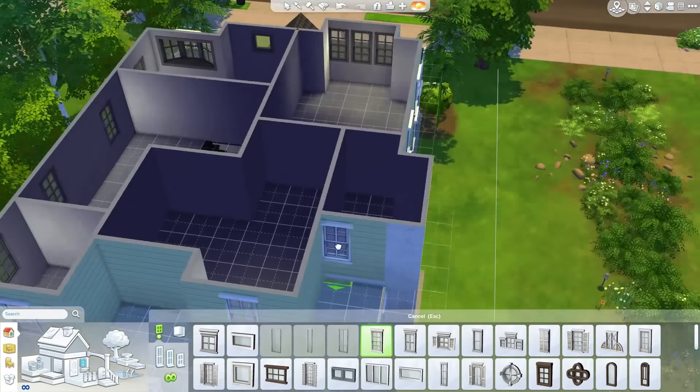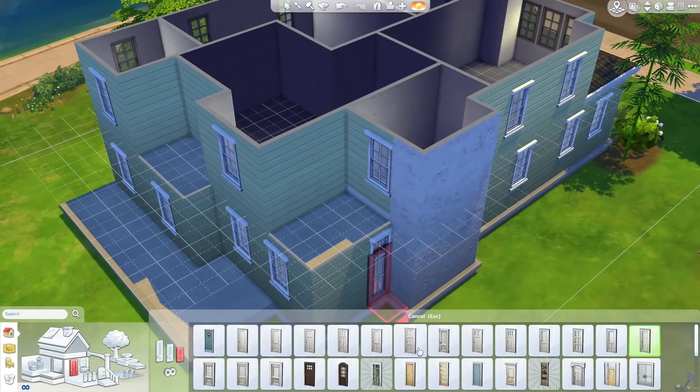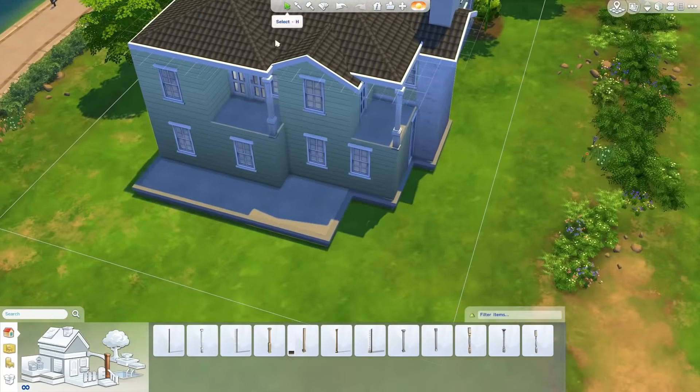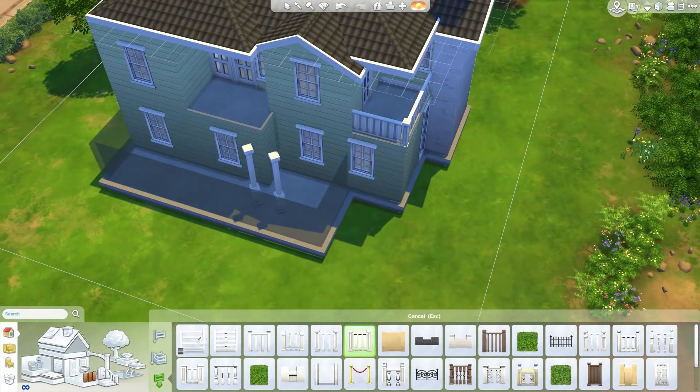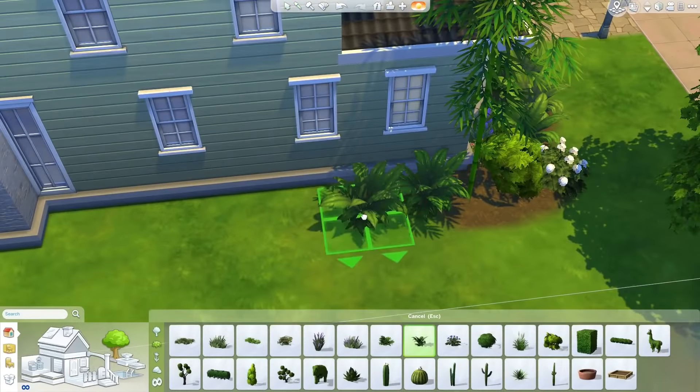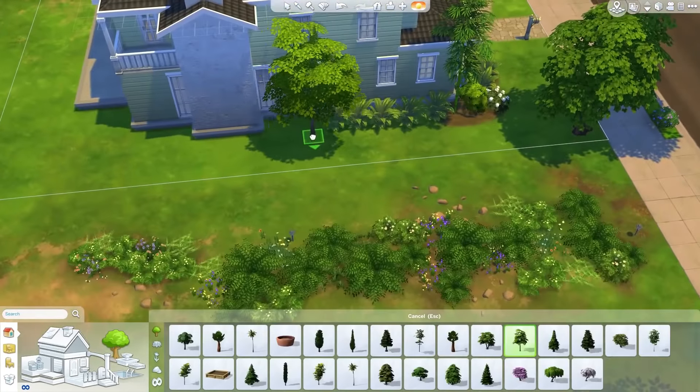Now the landscaping. Trying to match the landscaping is kind of difficult because there are no really tall and really thin trees in the game — that's what's on either side of the house. I had to use bamboo, which was a little bit out of place, but it was the best I could do. Down the side of the house there are trees, though in real life there's another house right next to it. In The Sims 4, houses aren't really that close together.